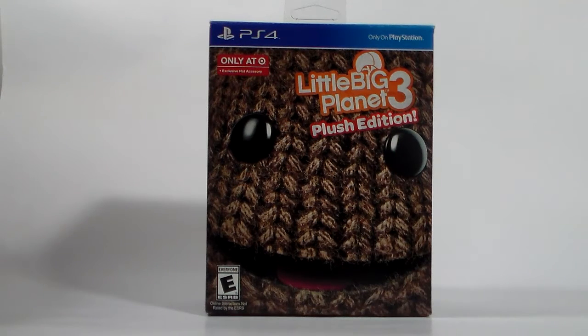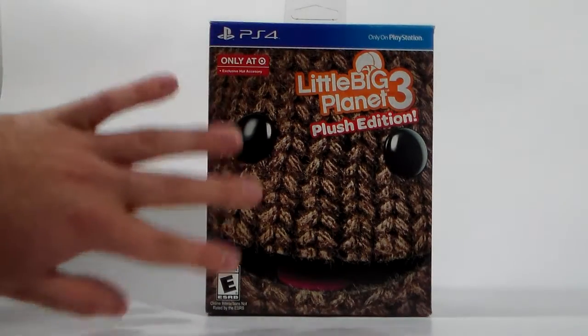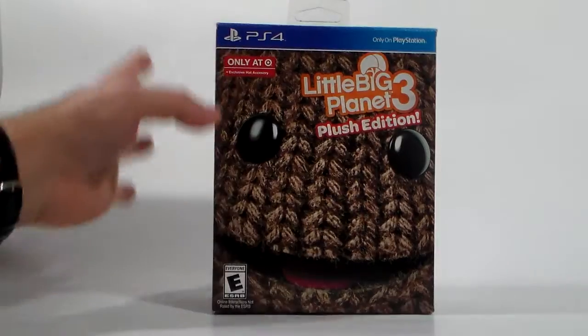If anything, it should be a collector's edition type of deal. In fact, it would be kind of disappointing because LittleBigPlanet 2's collector edition was amazing, but not as good as Sonic Generations though. Anyway, we got Sackboy art with a PS4 banner up here, LittleBigPlanet 3 logo, Plush Edition, and a Target exclusive hat accessory. I thought it was going to be sewn onto it, but it may actually be removable.